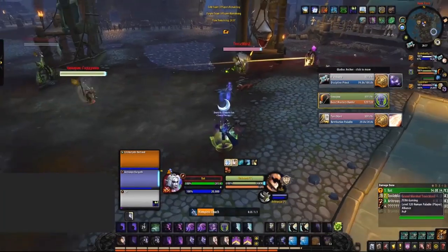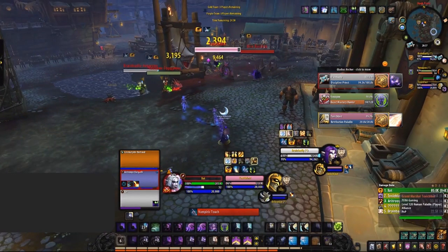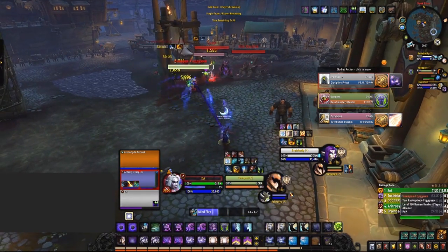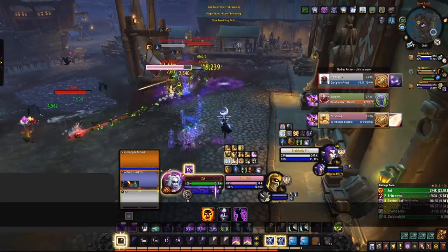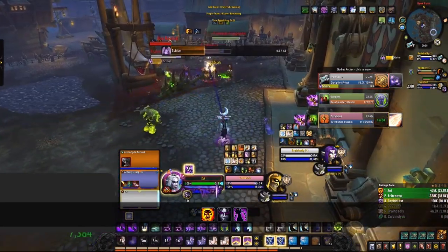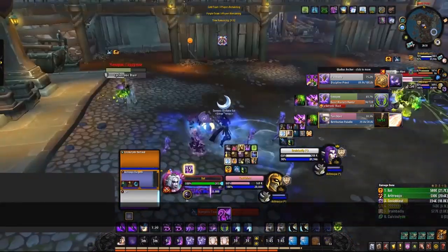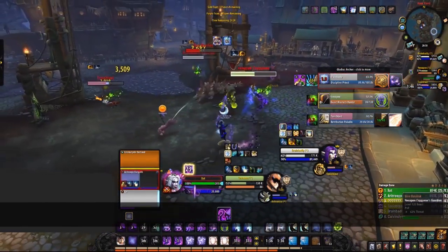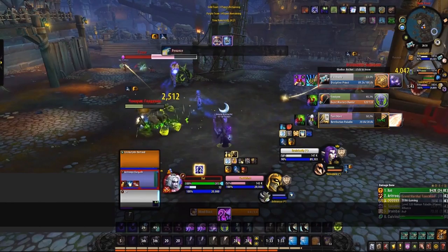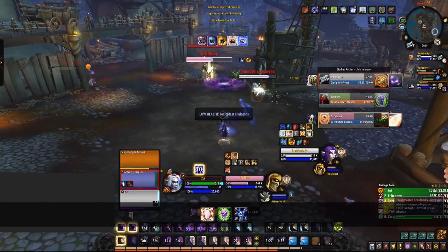Dealing damage as a shadow priest is fairly simple. Your dots are your primary source of damage, so always try to maintain them on all targets that you are looking to focus. If you're at risk of being interrupted, always begin by getting Shadow Word: Pain out, as this grants you instant Mind Blast procs and procs your Shadowy Apparitions. After you have your dots up, you want to then enter Void Form. You do this by having 60 or more insanity, which is built up by casting spells. All of your offensive spells grant insanity, as well as Power Word: Shield, Dispel Magic, and even Vampiric Embrace.